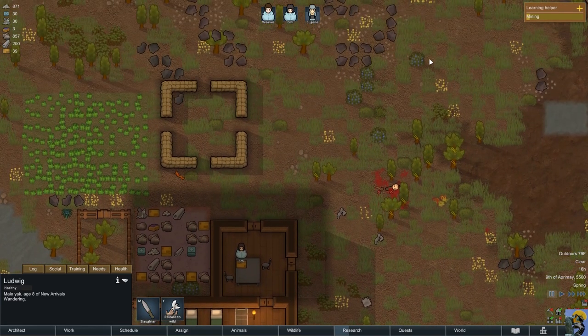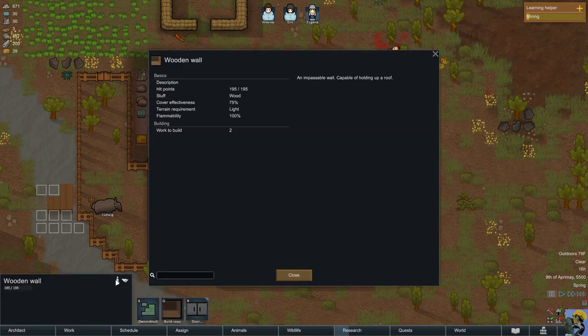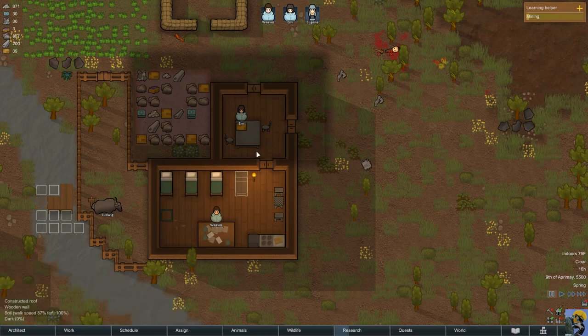I've also heard you can get information about a tile by going into a room. I was wondering if I could check the beauty of something — wooden wall... not really. What about this room? No. We'll figure that out later, but I do want to make some beautiful spaces for people.